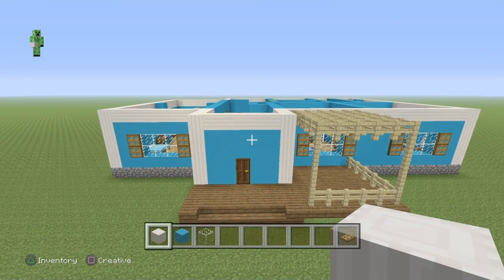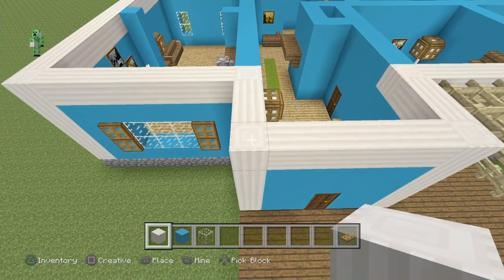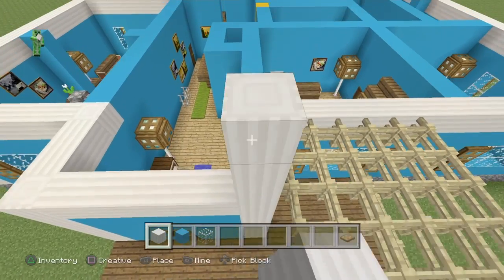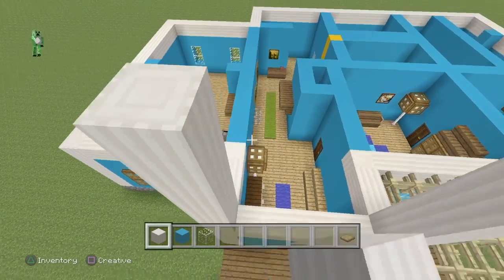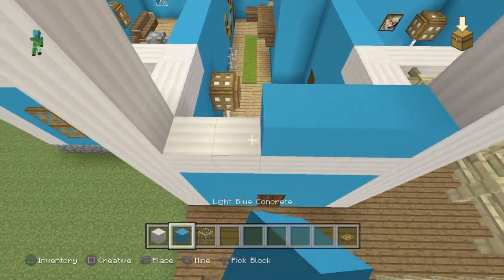To start off we just have to come to the front of the build. What we're going to be doing is right off this front part on these quartz corners, we've got to go up six blocks — one, two, three, four, five, six — and then once again one, two, three, four, five, six. Then we'll just connect them, and we're going to fill all of this with light blue concrete.